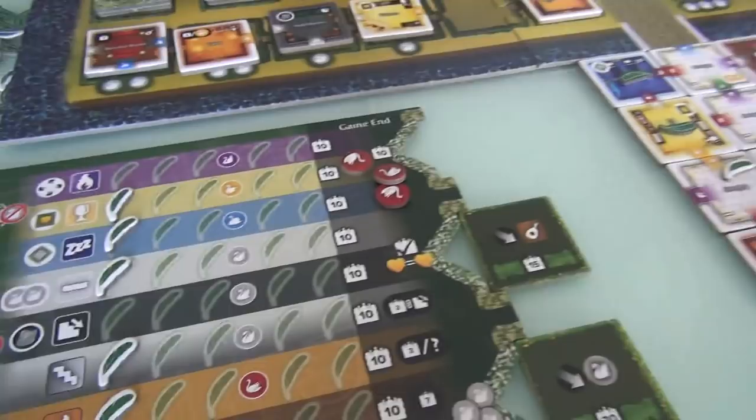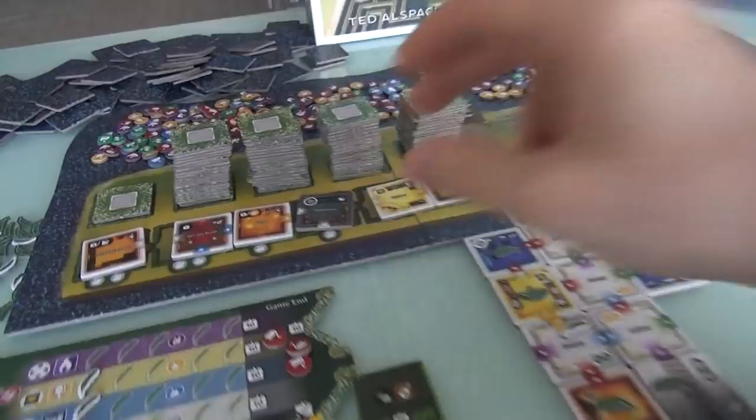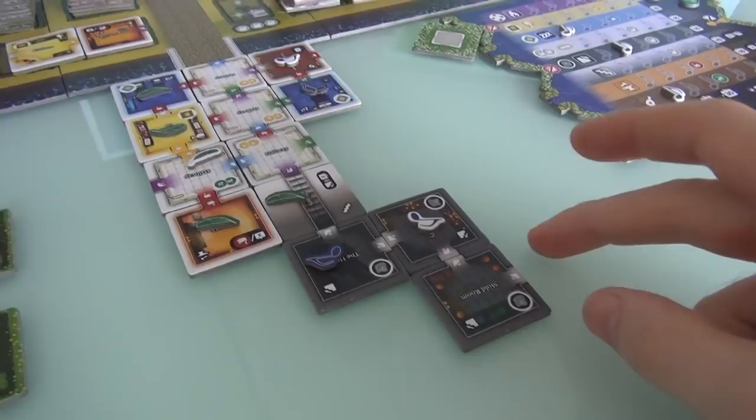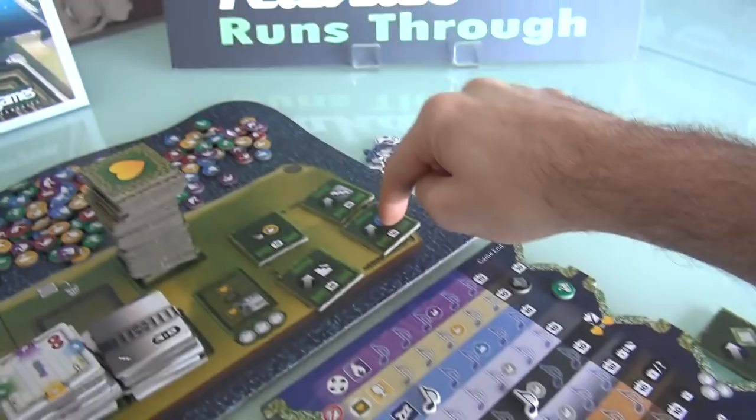Jen's turn. A storage room comes out. Jen's like, oh my gosh, yes please! She'll go on ahead and take another downstairs room. She'll just go like this so it can continue to grow off in this direction. This is Jen's third downstairs room, which means boom — she just got a swan of her choice. She'll take a blue one because we want to have majority of blue at the end of the game. Plus now she's got three unique ones, so that's a set — four points right there.